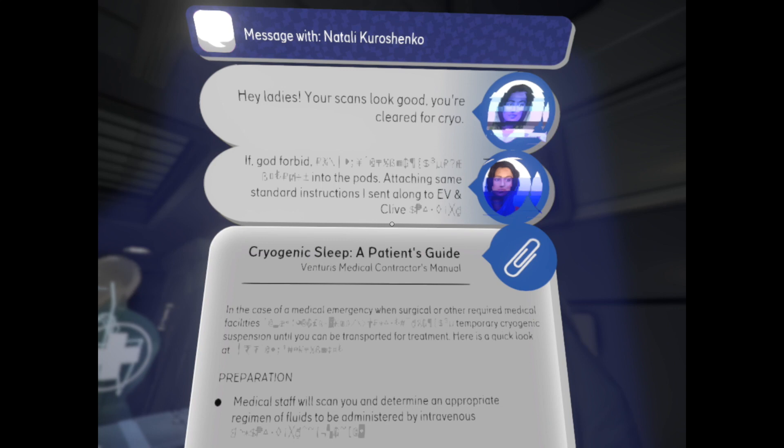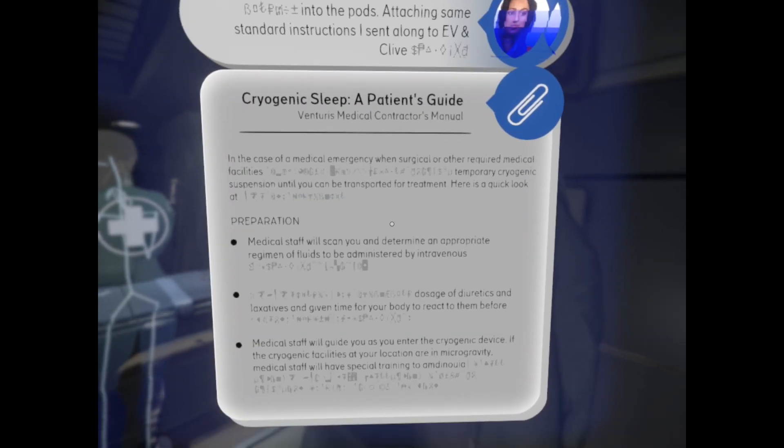Message with Natalie. Hey ladies, your scans are looking good. You're cleared for cryo. If, God forbid, you need to get into the pods, attaching the same standard instructions I sent along to Evie and Clive. Cryogenic sleep — a patient's guide. Ventura's medical contractor's manual.